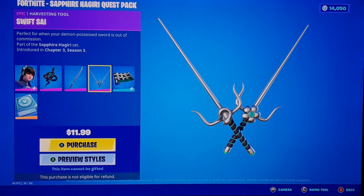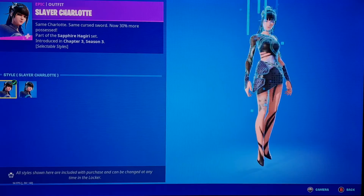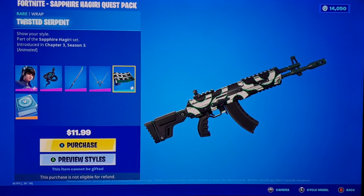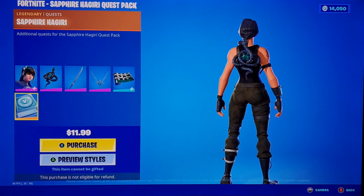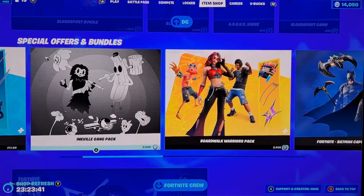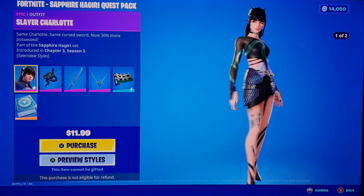We also got Swift Sire, another pickaxe. So we've got two pickaxes — neither has styles. There's also a Twisted Serpent wrap, which doesn't look too cool. The bundle comes with 1,500 V-Bucks, which is pretty cool for only 12 bucks. That was right — 12 bucks. Not the best, but not the worst. Let me know what you guys think.